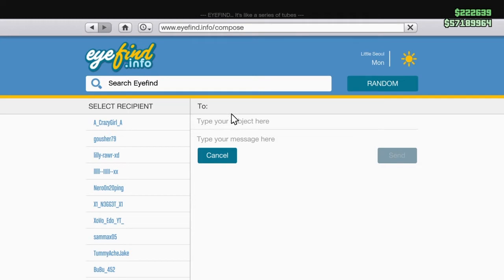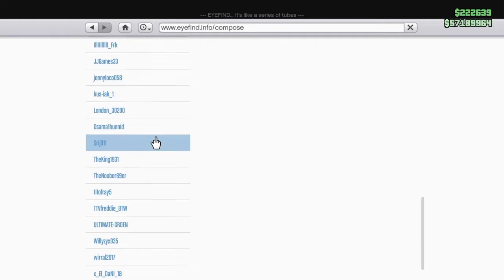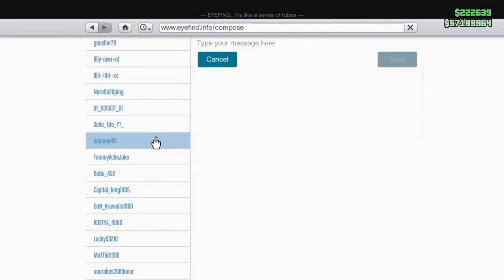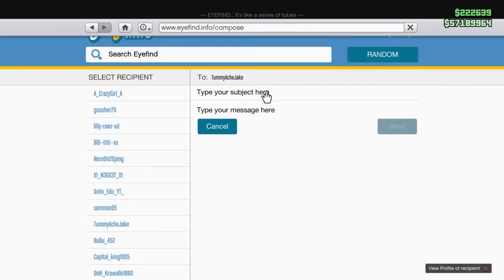Then you want to be selecting who you wish to actually send the message to — who am I going to send this message to? Wow, there's a lot of people to choose from. You can't actually see me typing, but I am actually typing.